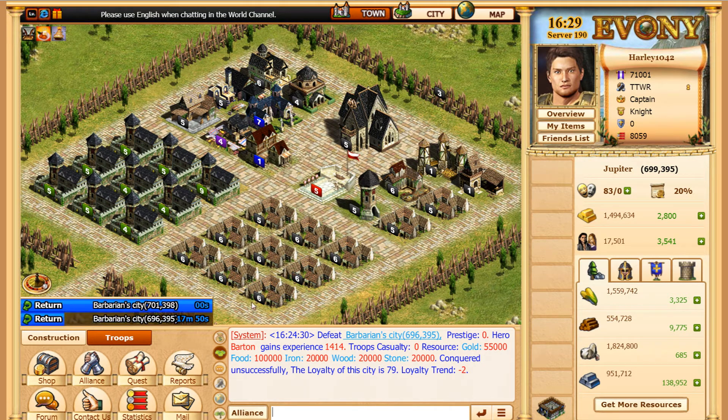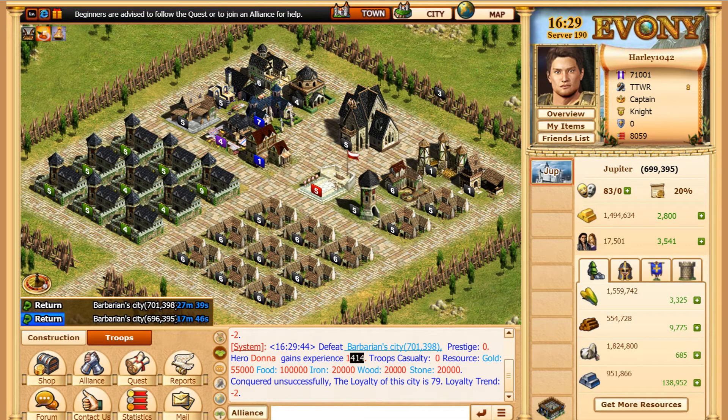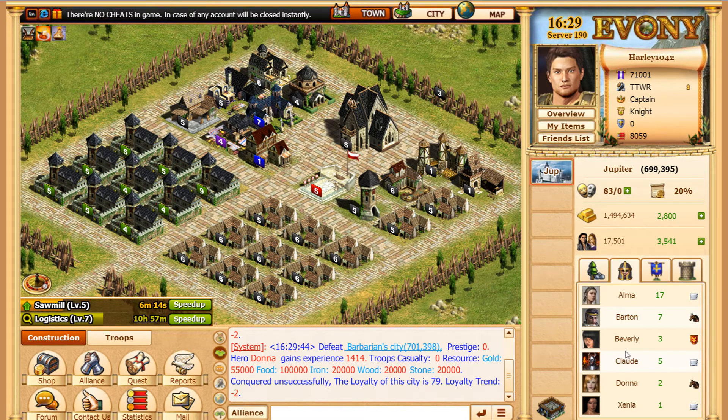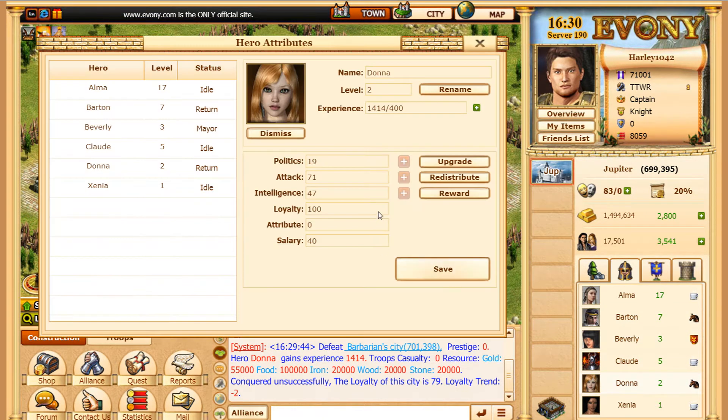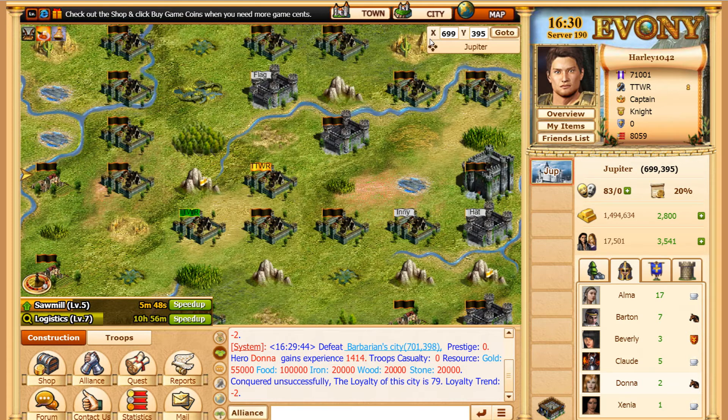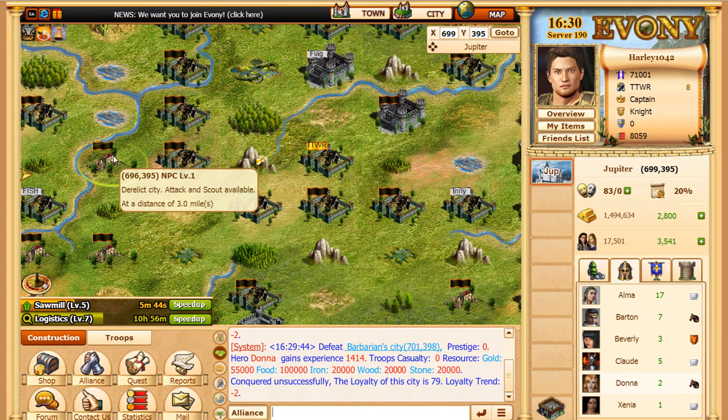The second attack landed — same result as the first one, we won and they're returning with more food and resources. The main thing you really want from this is the experience more than the resources. That's especially true for Donna — because she's at such a low level, she's going to be able to level up really fast just by attacking level ones. That's why you want a hero with a good base stat.